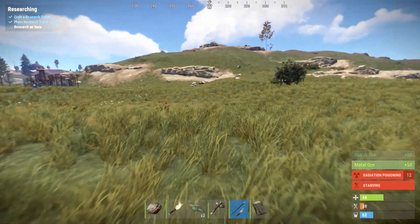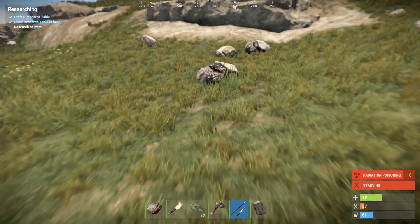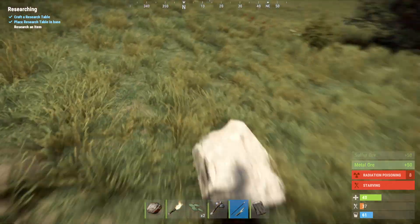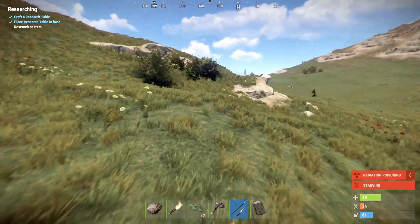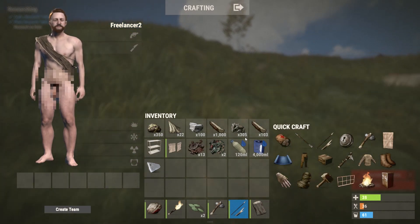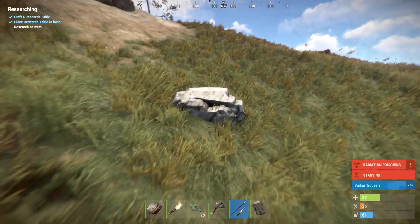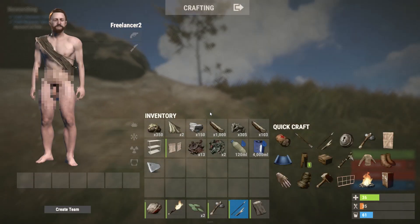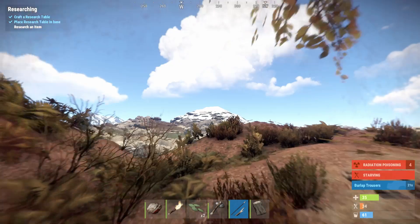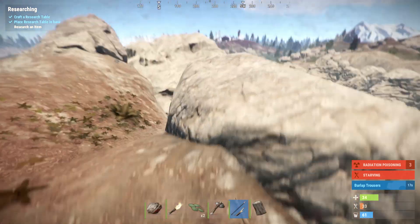My character is starving right now. That orange bar in the bottom left is food, and I'm running out. Right now blueprints - all of that - that's not important to me. I'm just trying to survive. Once I've gotten past the survival part, what I'm going to want to do is create some blueprints, which are going to give me the ability to build cooler materials, better houses, better stuff for my house, defense turrets, guns, everything like that.